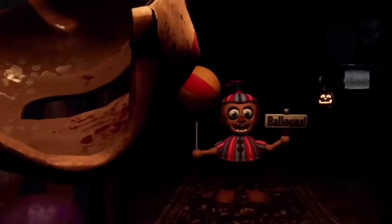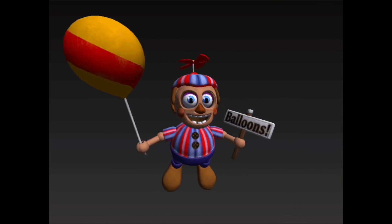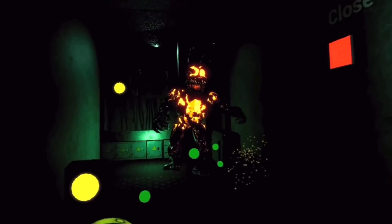Trick or Treat BB Jump Scare. In the Trick or Treat minigame, Nightmare Balloon Boy was used as the jumpscare for Balloon Boy strangely. This is likely because BB did not already have a jumpscare. However, there's an unused animation of BB's jumpscare in the files. The reason why it was unused is unknown, but it's probably due to the fact that Steel Wool didn't find it scary.